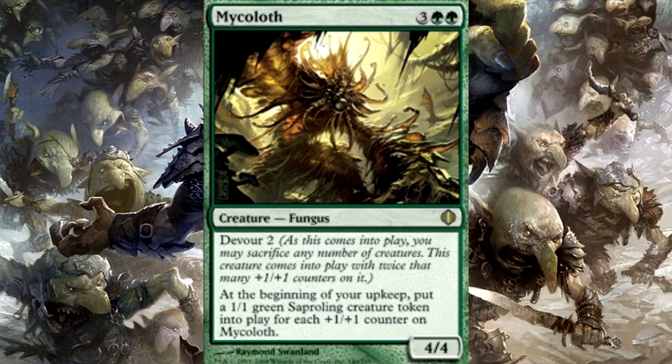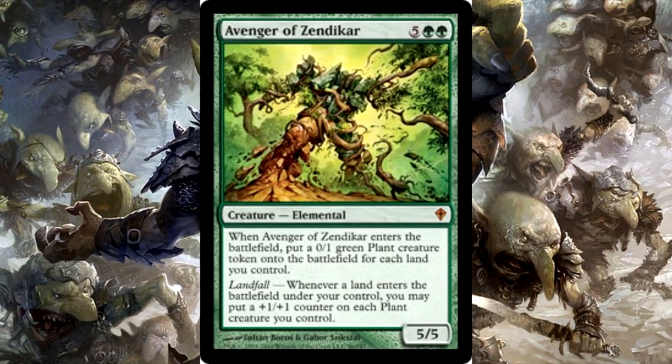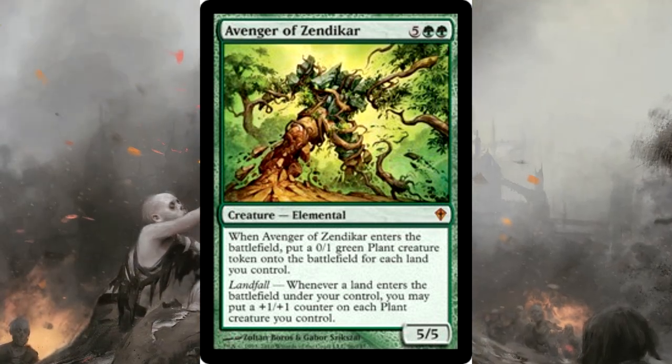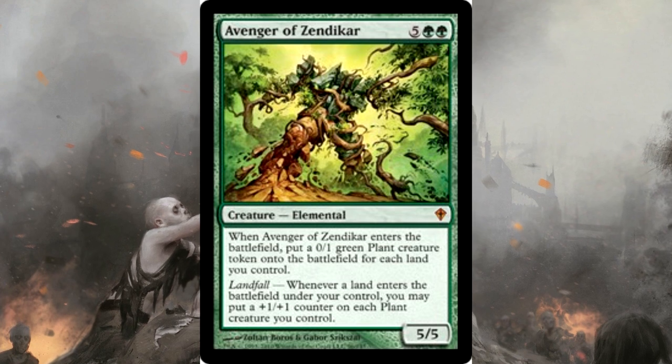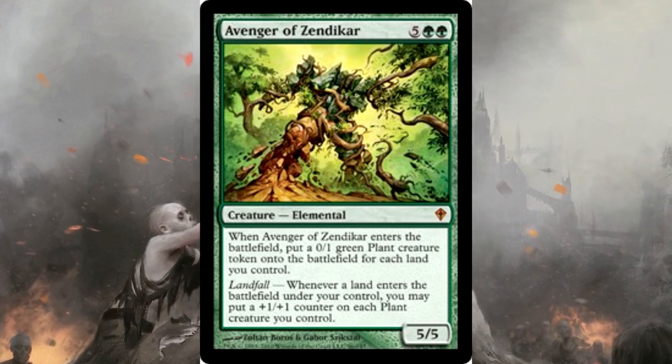The last token creator I want to talk about, other than the commander, is Avenger of Zendikar. It's almost an auto-include in these kinds of decks. We don't even really care about the landfall trigger — just getting so many tokens is straight value in this deck.